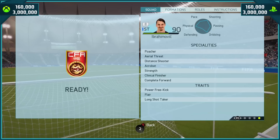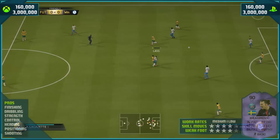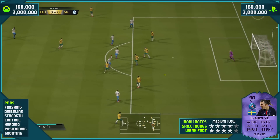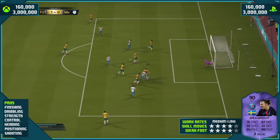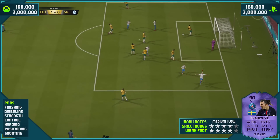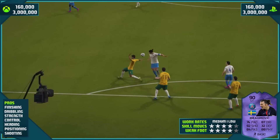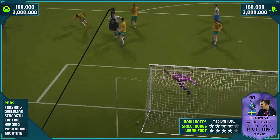In terms of specialties and traits, he's got Turn, Poacher, Aerial Threat, and more. And in game, he is that good. Honestly, rainbow flick to finish there from Ibrahimović — he can do that all the bloody time. Because on this game, Ibra does what Ibra wants.